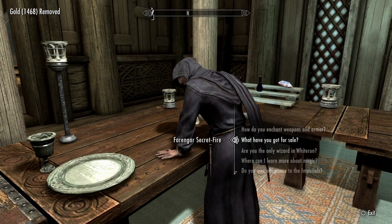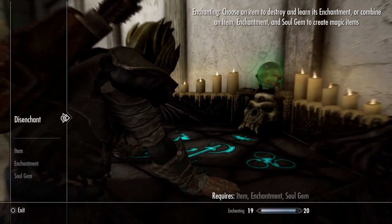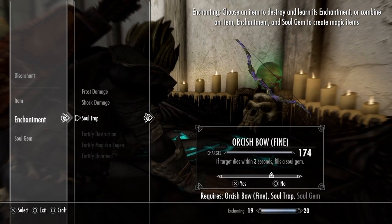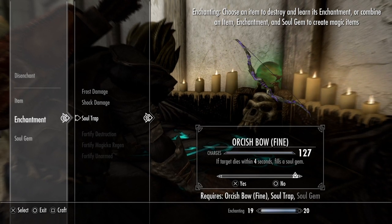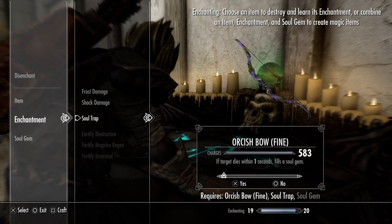The better the soul gem you use, the better the enchantment will be. Technically, if we use a better soul gem even though we have it powered down to one second, it will take longer before we have to recharge it, so it will save us in the end. With the orcish bow and soul trap at one second, the charges are 583 — whereas at four seconds it drops to only 127. So one second is perfectly fine.